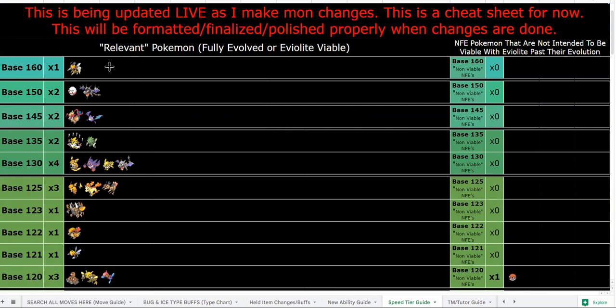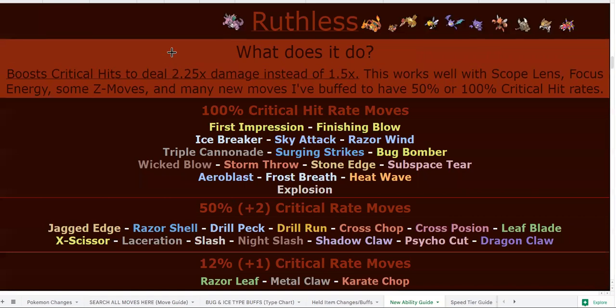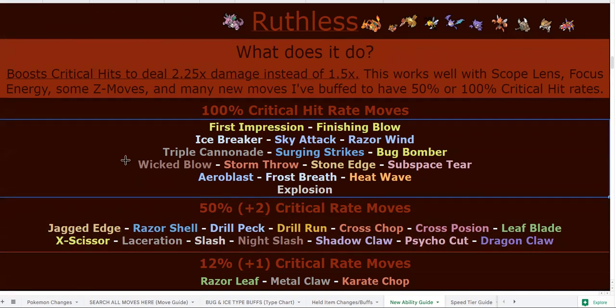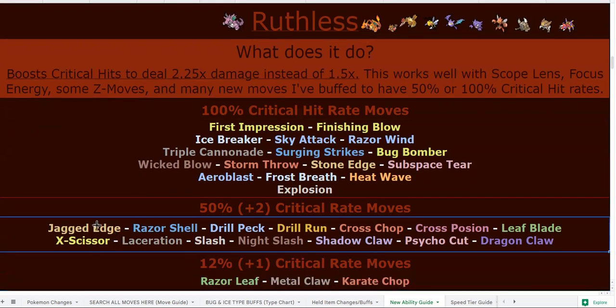160 speed is going to be one of the five best in the hack for sure. Base Beedrill outspeeds what will be a semi-common speed tier of 120 by one point, which is really handy. It has a very powerful attack stat of 119, which is even more impressive when you consider the move pool and the ability Ruthless. Ruthless is a reworked version of Sniper — all moves that used to have high crit rate are now 50% critical hit rate, so if you equip a Scope Lens all of these moves will always crit.